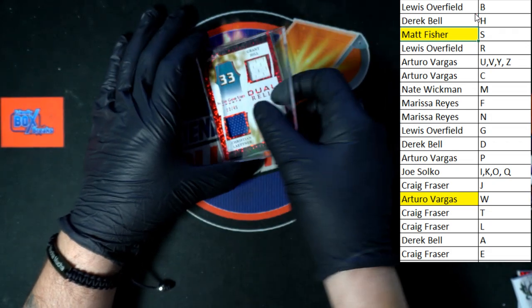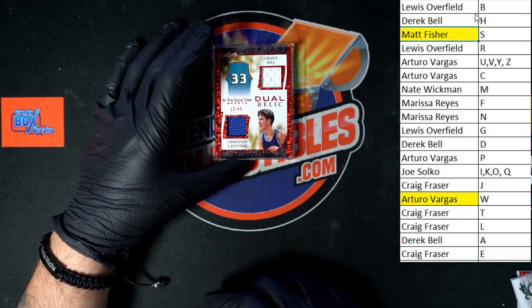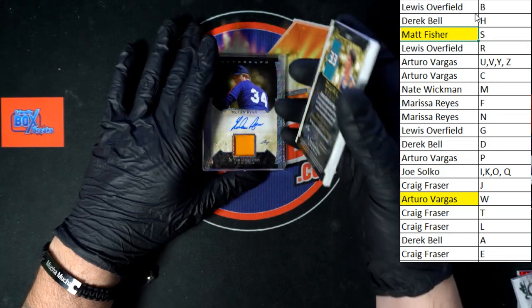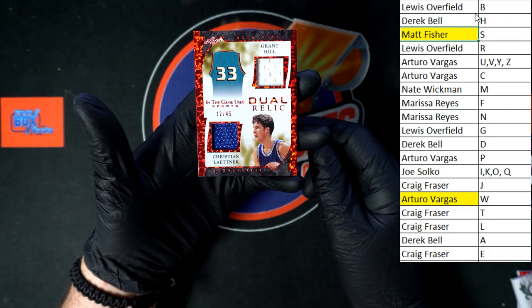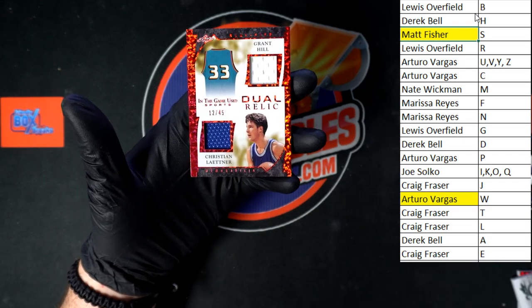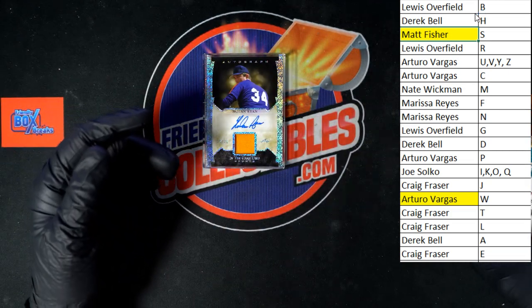Beckham — yes, there you go! The font is way too small; I can't read that — I'm blind and old. That one doesn't want to come out just yet; we'll look at it in a minute. We got 12 of 45, Hill. Who's got H? Derek B with H. Who's got L? Craig F. So another one going to random — but look at this, what a box of this stuff!